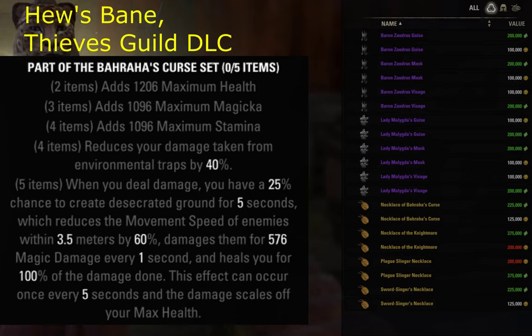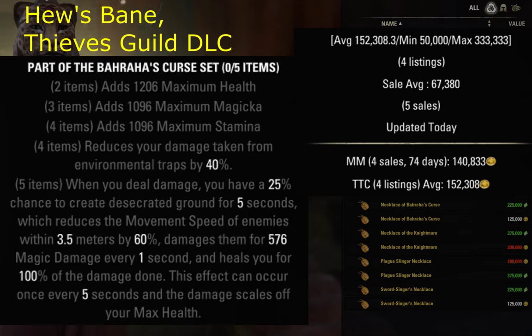Bahraha's Curse is one of a few sets that leech help from enemies, and thus can be used to create a lazy build that will carry you almost AFK through easy content. This at first looks like fun, but actually is a waste of time.